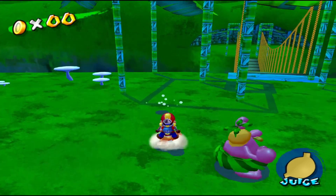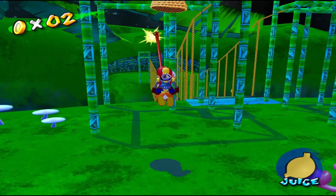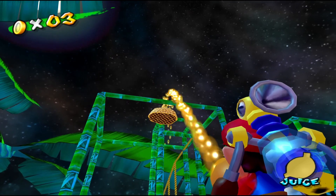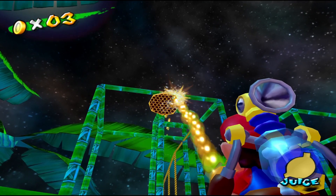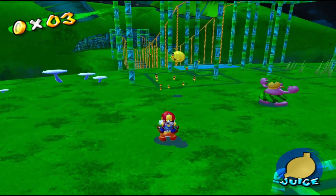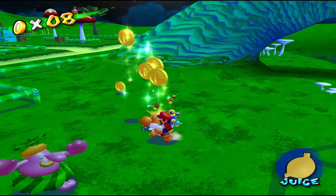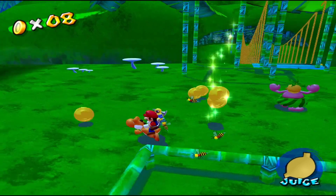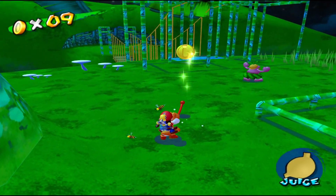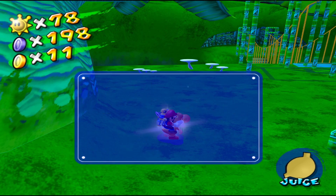Now we want to get these bees that are here — clear out these bees first, because they can add to the amount of bees that come out of the hive. Let's spray this hive. There are a lot of bees, so be very careful — don't let them knock you off Yoshi. The last bee will have the blue coin — there's blue coin number 18.